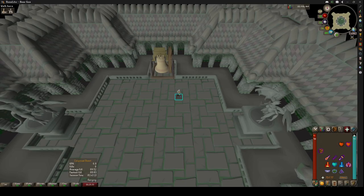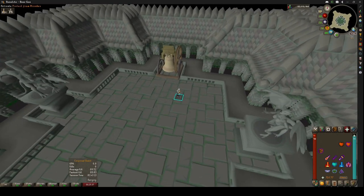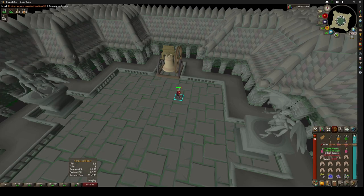Now, this isn't really meant to be a video showing you how to do the bosses, but I thought it'd be a fun idea to show how I do the bosses before each kill — just what works for me. I'm not somebody who can get 30 kills a trip. But I just want to show a kill. So what I do is I pot up with my divines, turn on my prayer, and eat food.